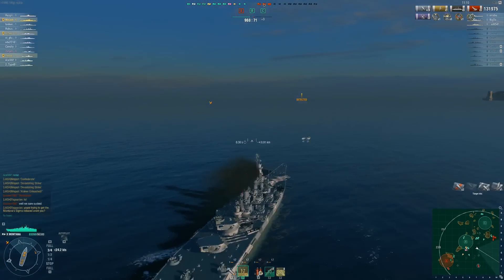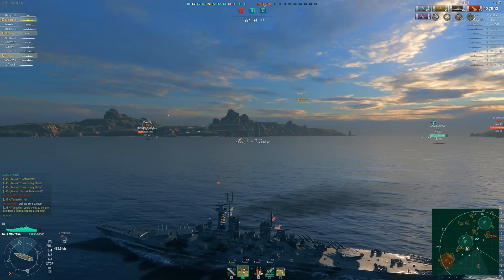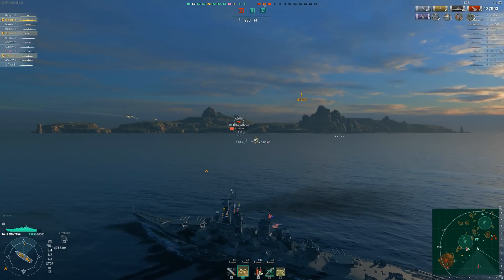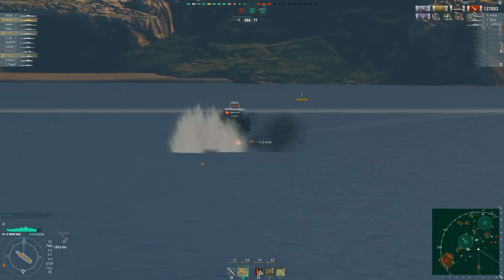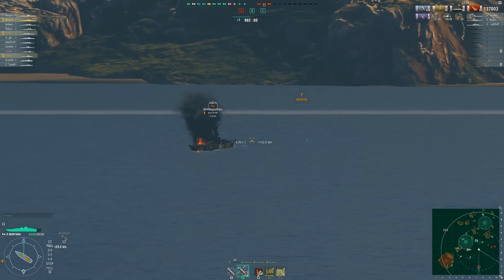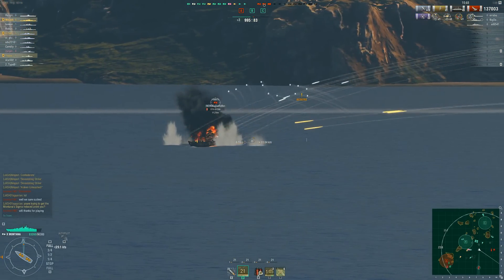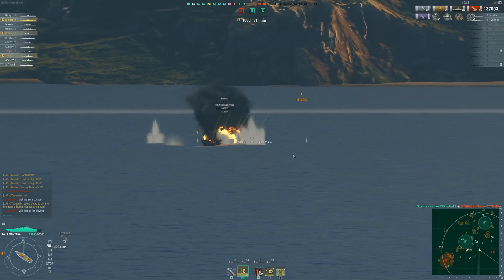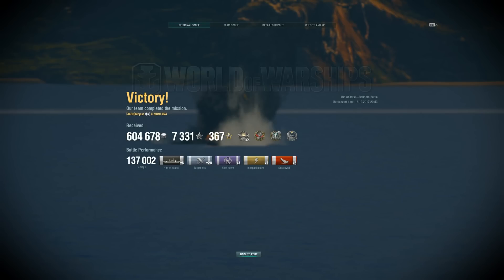CVs first if within decent range. Work on those destroyers — give your team that massive advantage by getting their DDs low, helping your cruisers, helping your DDs kill those other DDs. Then work on the cruisers, take those cruisers out of the game, let your DDs push up farther, get that advantage. And then leave the battleships for last. There's no reason spending tons of salvos into a tanking class — that's what they're there for.